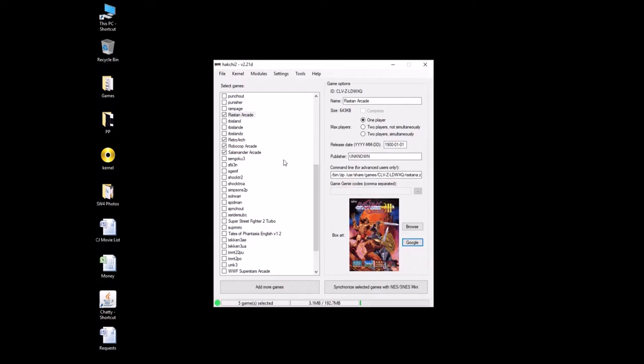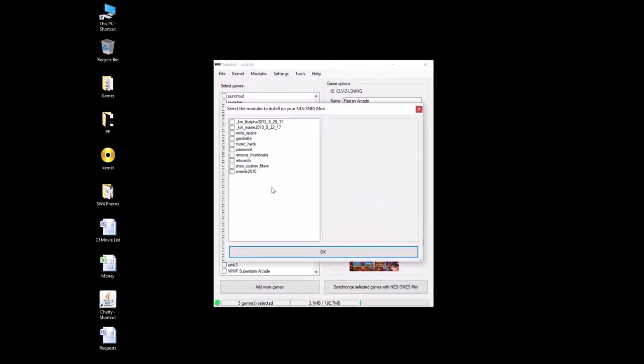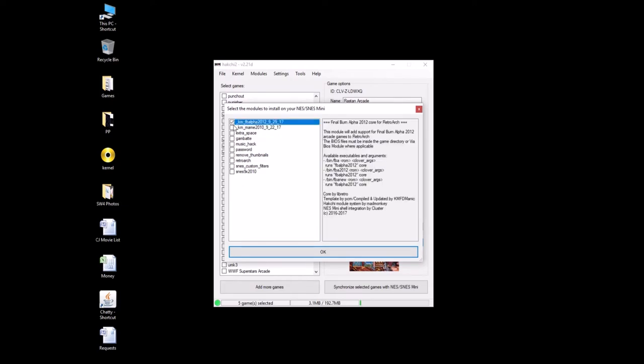Now we have to install the modules. In the description, you'll see a download link for some arcade cores. Go ahead and download that. Go up to Modules, Install Extra Modules. In the zip file that I provided, you'll see the arcade cores. You're going to want to drag over the FB Alpha 2012 and the MAME 2010. If you want both of these to work, you have to install both of those cores. Drag them over, check these boxes, then hit OK.